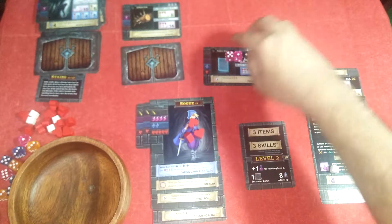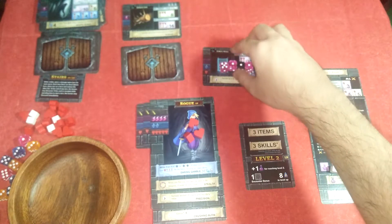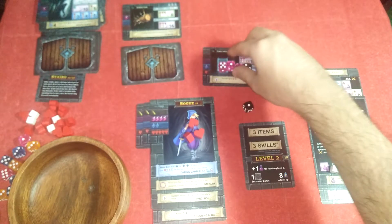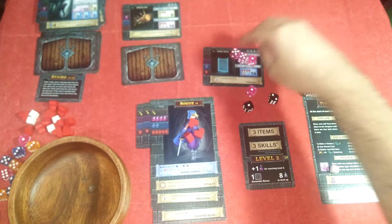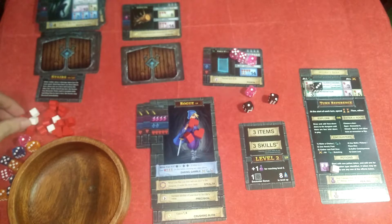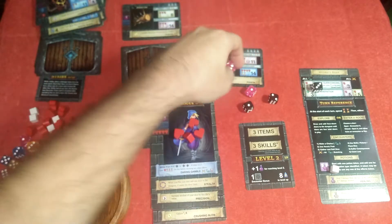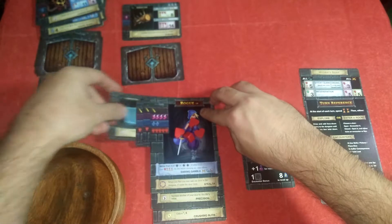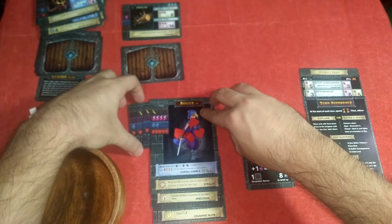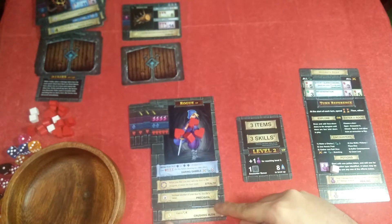Eight, then I need one more — I can't get that, so I'll just put it here. This is one, and I receive additional damage and lost one time. This is completed and I'm going to put it on my item. Now I have three items — that's the maximum — but I can still have two more skills.